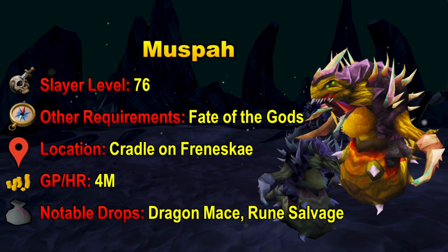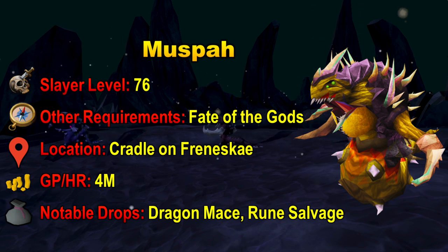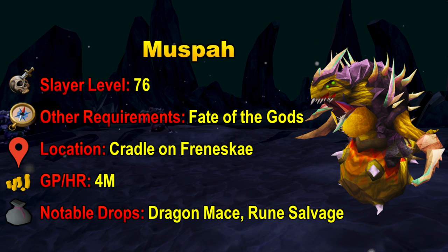Now we jump up to level 76 slayer where you can kill Muspahs. The other big requirement is the Fate of the Gods quest, because they are located in the World Gate — specifically in the Cradle on Freneske. The GP per hour you can expect is around 4 mil per hour. They are aggressive and they don't deal too much damage, which is pretty nice. It is recommended to use Ancient Magics, which requires the Desert Treasure Quest, as it gives you a 50% damage boost on Muspahs. Muspahs don't really have any super great drops — they are pretty consistent money, with notable drops being the Dragon Mace and Rune Salvage.